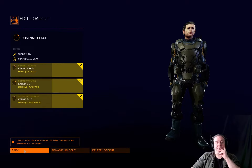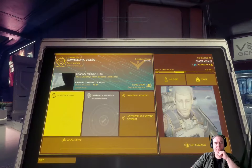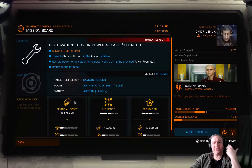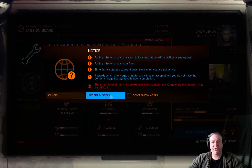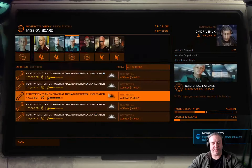Now that we've got all of that sorted out we can pick up a mission. I'm going to take this one — as you can see it quite clearly states you need the Maverick suit in order to complete this mission, so you can cut through the doors. Once the power is online this gives me an opportunity to have a look around. You can also see it's got a threat level of 3, so I'm likely to encounter some scavengers.